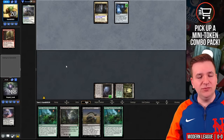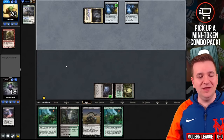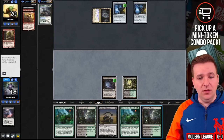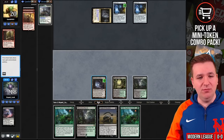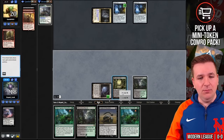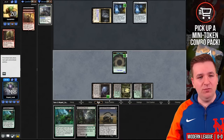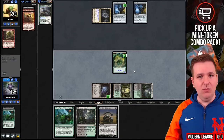We'll play the Blooming Marsh. This one will come in tapped next turn, but it looks like I'm going to have a turn four win. We'll play the Slime Against Humanity — we get a 2-2 Ooze — and now we'll pass. They have a Vial on 2 and a Vial on 1.